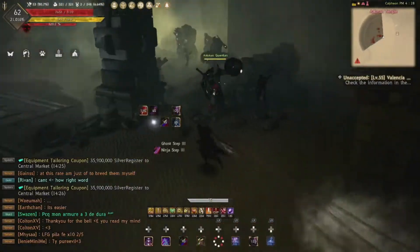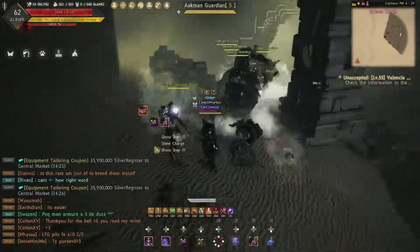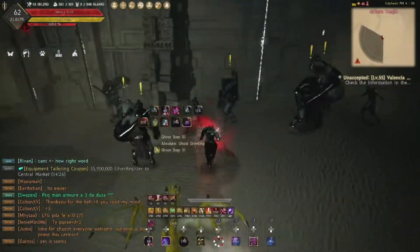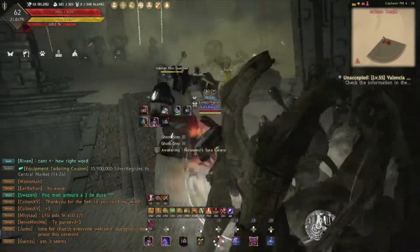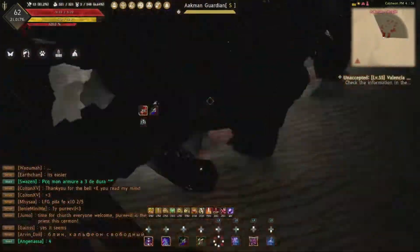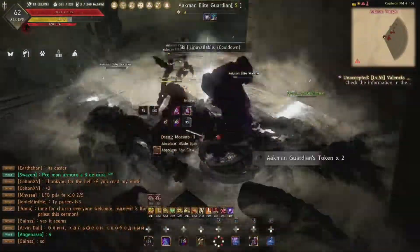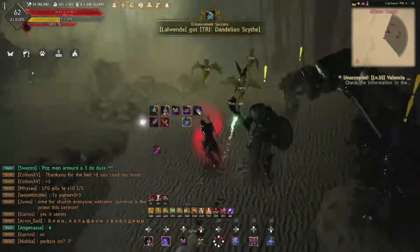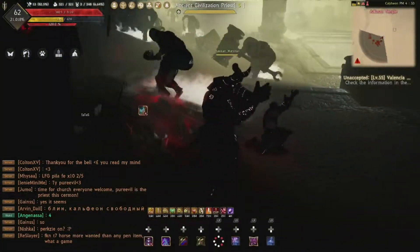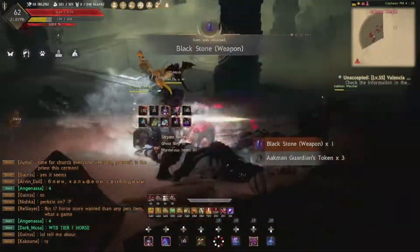For room 3, as you enter take a right, aggro all the mobs by the pillar and clear them out. Once cleared, aggro all the ones by the totem and pull them into the corner where the guardian and elite are standing, and clear all mobs in that corner. Then go to the next totem, get as many mobs as you can, and bring them to the totem in the corner next to the entrance and clear them out. That is the final pack — go back to the beginning and rinse and repeat.